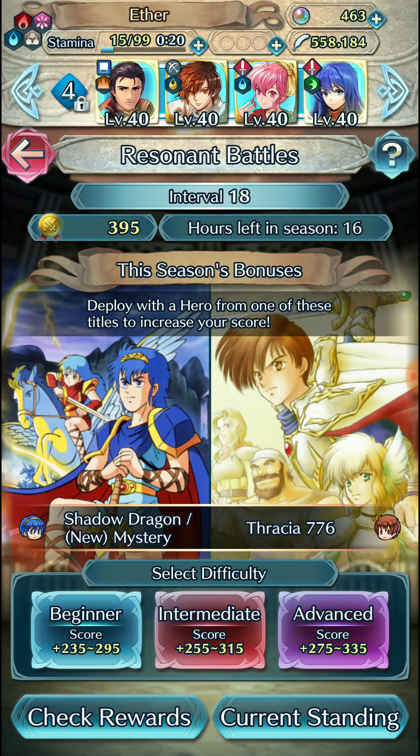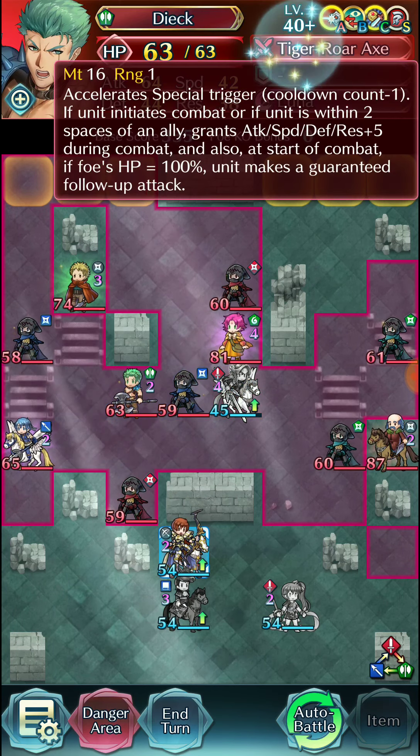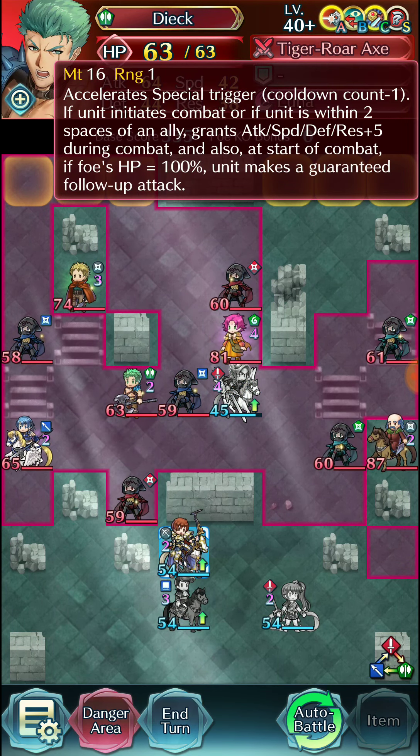I'm going to start out here by attacking into Fear and then we can pick up the kill. Now we set up a bait on Faye and Dick as well, since Shida does not have 100% HP, so he doesn't get his guaranteed follow-up attack, which is great for us.